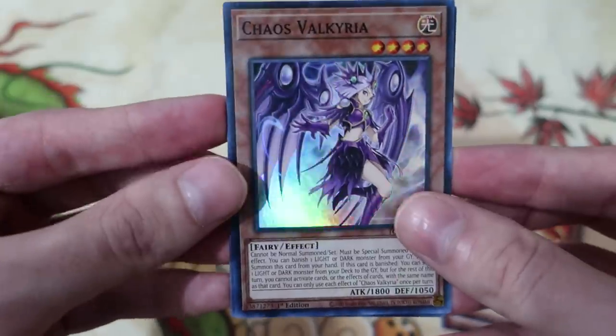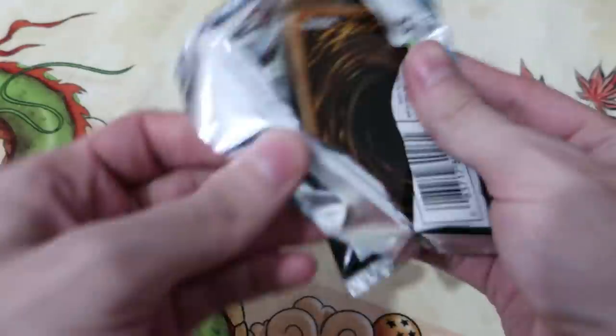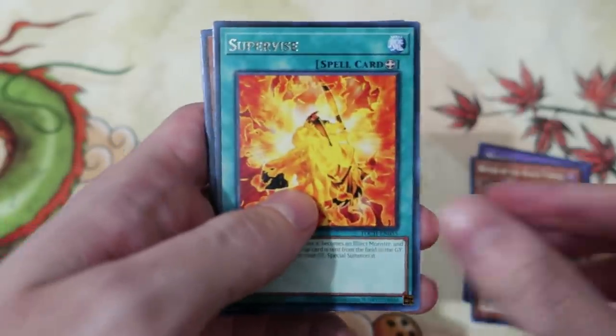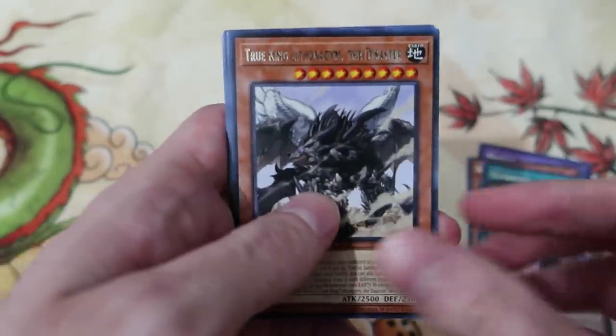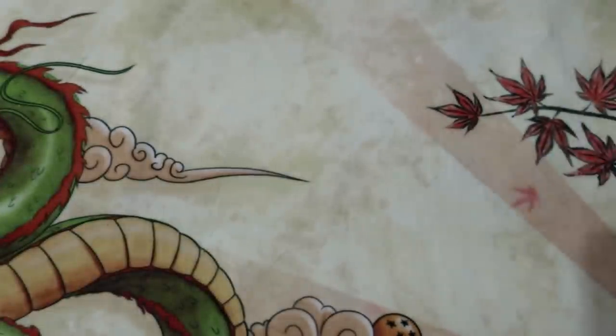Master, Diane, Light Pulsar Dragon, Curse of Dragon Fire, Chaos Valkyria, Chaos Zone, Sangan, and Vapor. Let's just keep blowing through the box. Master of Blast, Witch of the Black Forest, Supervise, Accurate, Lithograph, Jasm, and Sacred Sword. This is a lot of Yugioh cards.